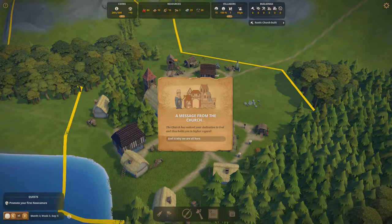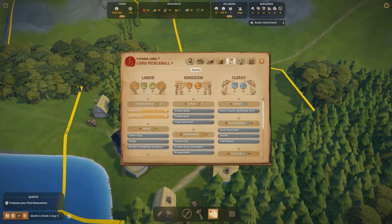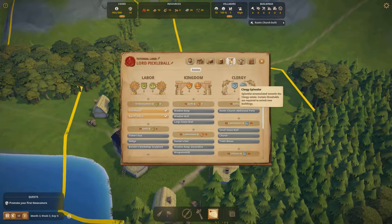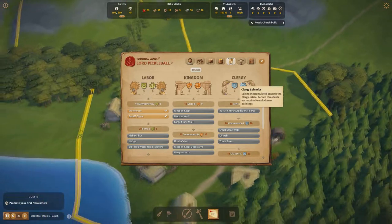We've finished building our rustic church and just earned 10 points from the clergy. Going into the Book we can see we could unlock additional parts in theory, but unfortunately we don't quite have enough splendor yet.